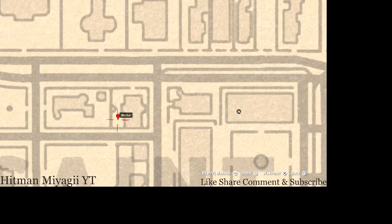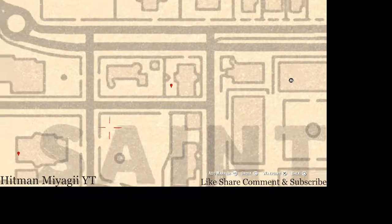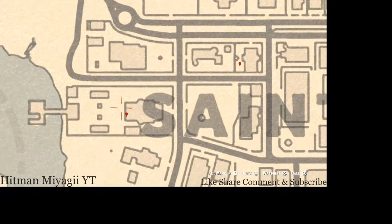Over here at our next marker, there's a tarot card. Go into this backyard and you will see a white table. On that white table you will see a chess board, and on that chess board you guys will get a tarot card which is an Eight of Swords.